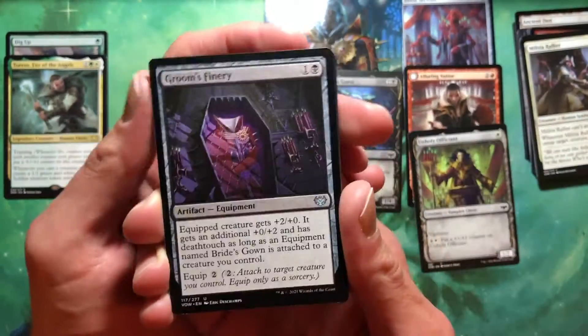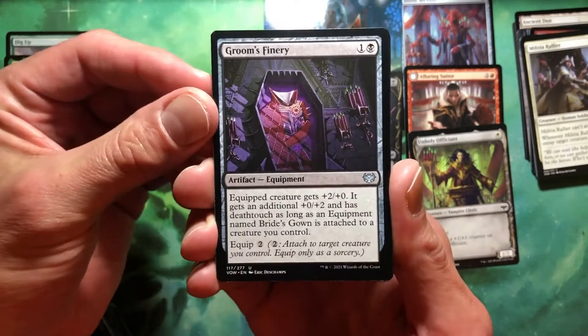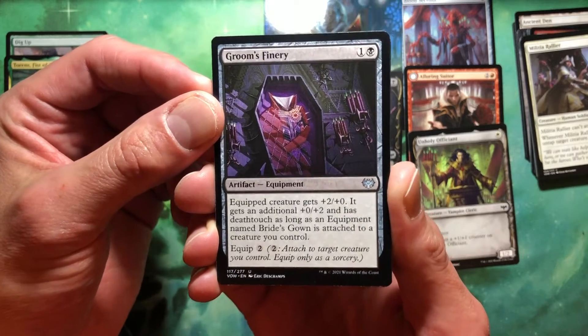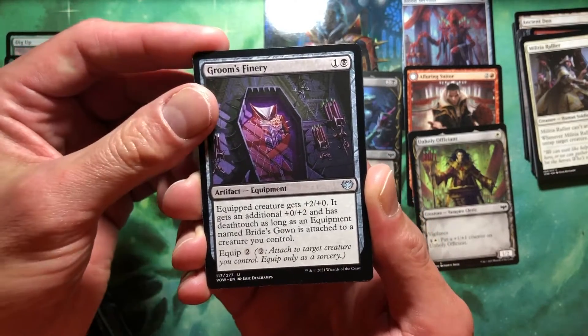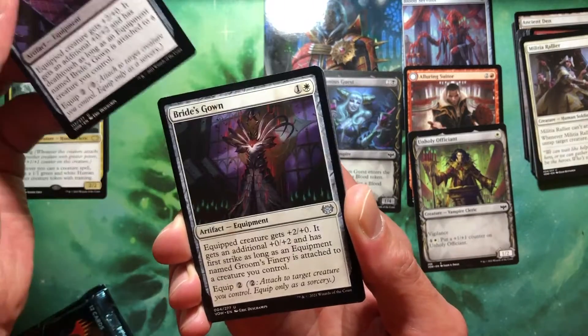Uh-oh, what are you? One and a black for an equipment. Equip creature gets +2/0. It gets an additional +0/2 and has deathtouch as long as an equipment named Bride's Gown is attached to a creature you control. So that's the groom's outfit — if you've got the bride's outfit, you're doing some other stuff. Way too much happening there for me to be even remotely interested in it.